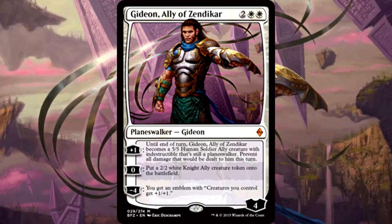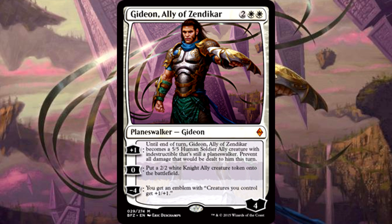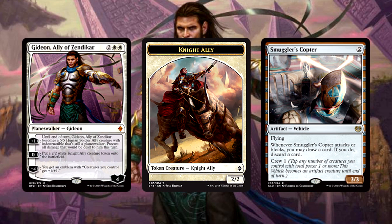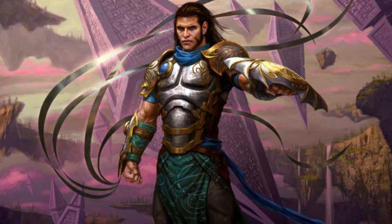Next up is Gideon, Ally of Zendikar. Standard just doesn't have enough room for this guy anymore — he had to make his way into Modern, and he performs valiantly. The key to planeswalkers in control decks that don't generally have card advantage is that they have to generate board advantage, and that's exactly what Gideon does. Creating 2/2s is another way to turn our Copter on, and his plus one is what you do when your opponent is out of options and you're ready to beat down with a giant 5/5. Gideon is there to pressure the opponent with constant creature production until they have nothing left.